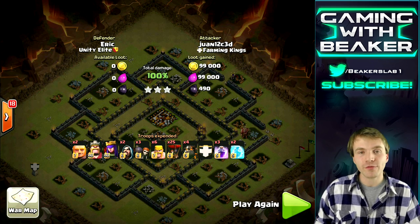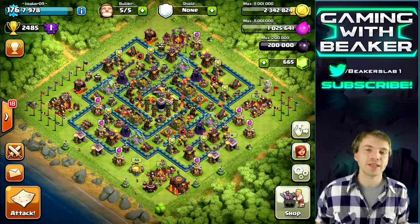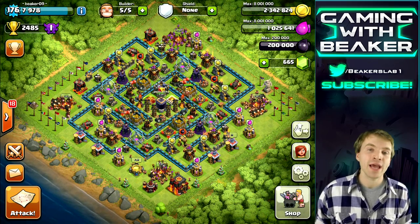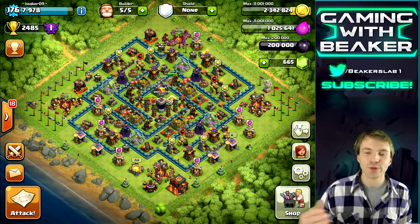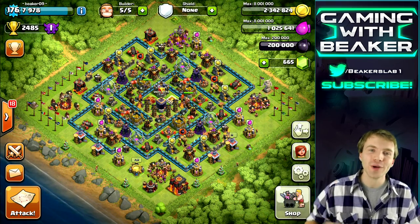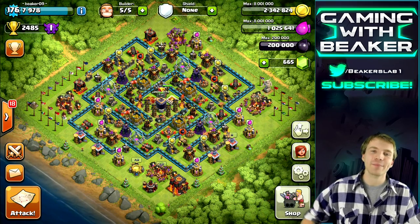Props to Farming Kings — they're a longtime clan, and it was really an honor to war them. So guys, that's it for today. Every Lava Loon raid is different, but you gotta have a plan: take out at least one air defense, take out a few defenses with your heroes, and then go in with the Lava Loon. Base your raid around that. If you have any questions, let me know in the comments. If you enjoyed this video, leave a like and a comment, and if you haven't subscribed already, please do. Thanks for watching — see you next time!